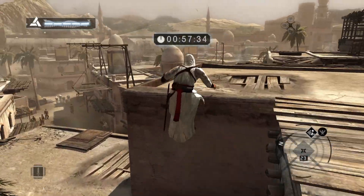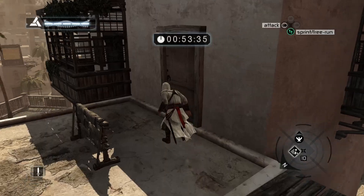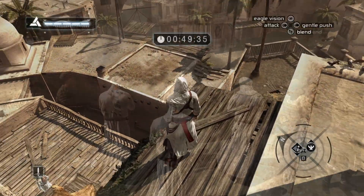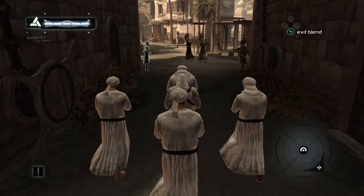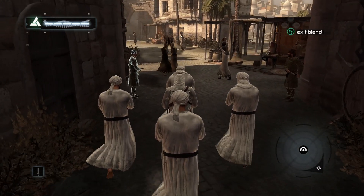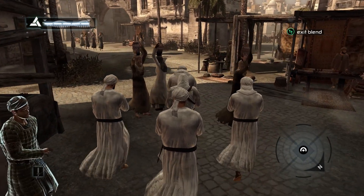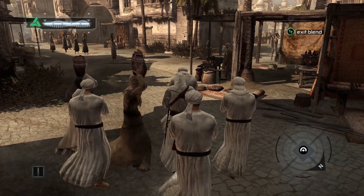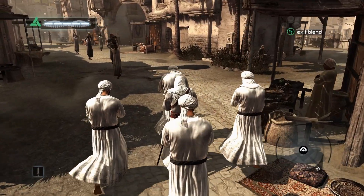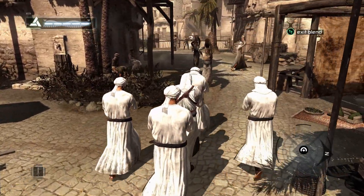As a master of disguise and stealth, there are a lot of tools at your disposal. You can hide in stalls, jump into bales of hay, or blend in with other white-robed scholars, which is my favorite because you don't actually look that much like them. You're wearing all of this red sash and all sorts of things, you have a big-ass sword, and the guards are just like, 'hmm, which one of them is he? I don't know, we'll give up.' It doesn't make any sense, but it is pretty fun.